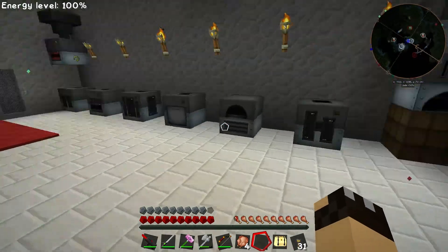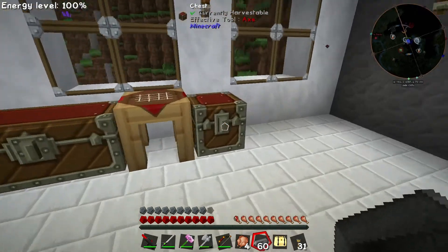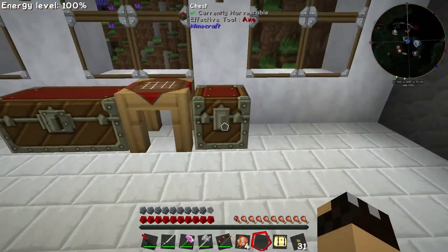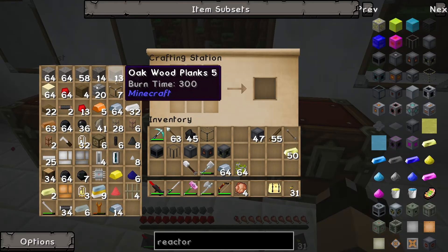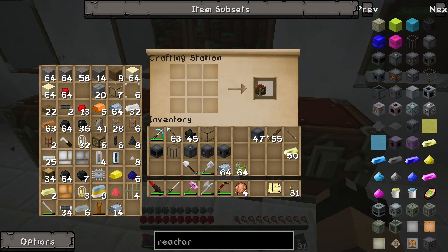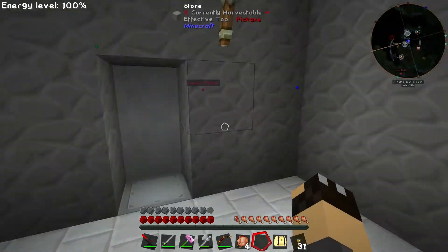I've got quite a lot of stuff left over. I'm going to take those graphite bars out and make the Yellorium ingots because they are used as the fuel. I'll put the rest of the graphite in here for now. I'm going to take a chest with me outside so we can put all the fuel in it.